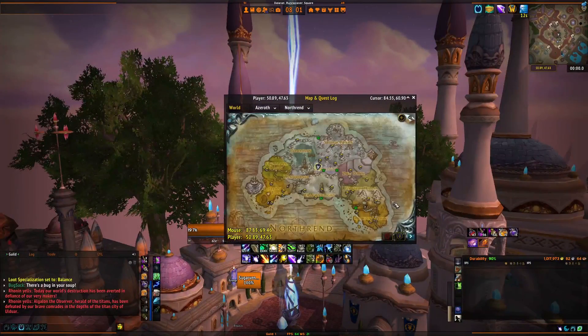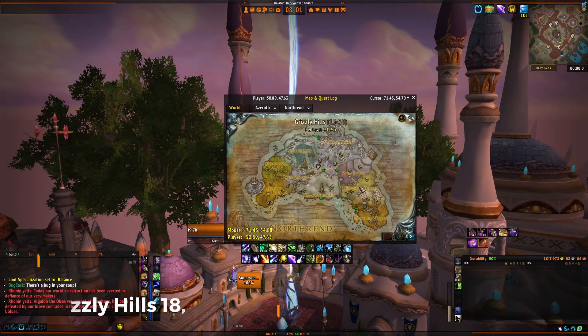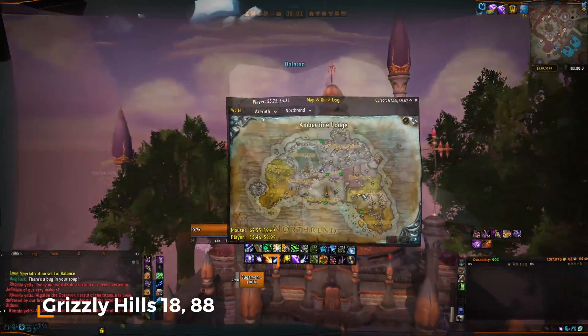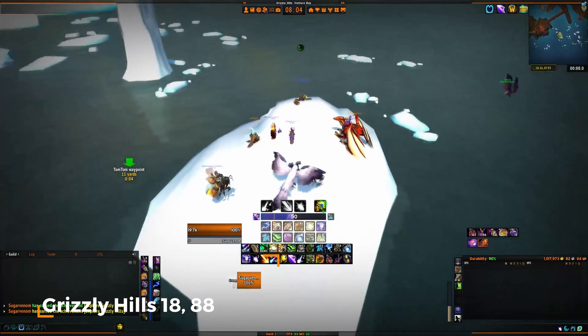First, head to Old Dalaran via the portal in Stormwind. Once you arrive there, open up the map and head to Grizzly Hills. You are looking for the Glimmerfin Scout, located on an iceberg at 18, 88.